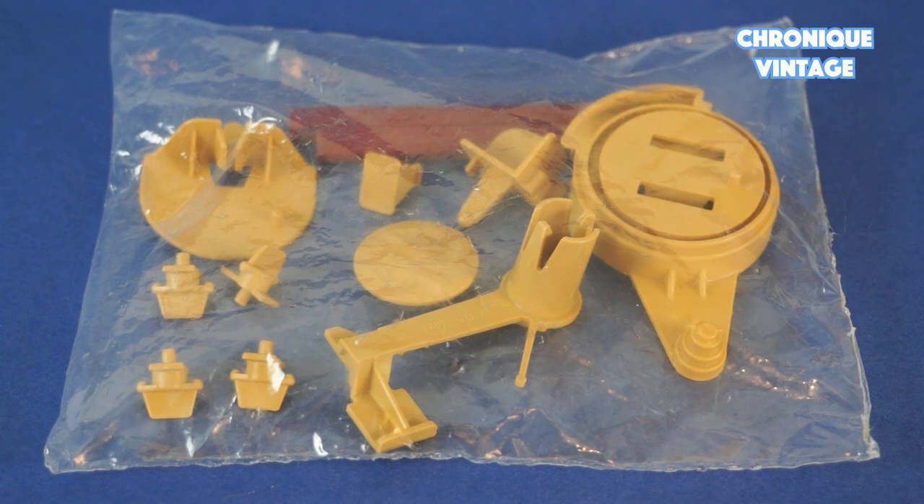Inside the bag you will find one elevator base, four action pegs, two elevator guide rails, one action button, and one elevator pin.